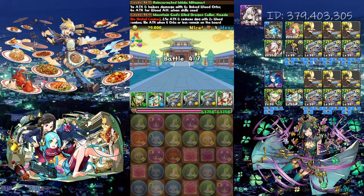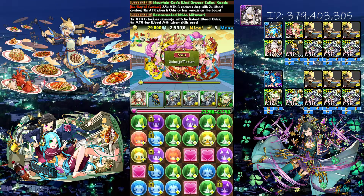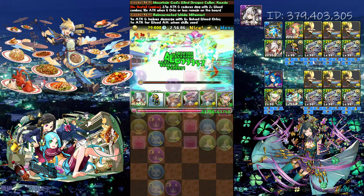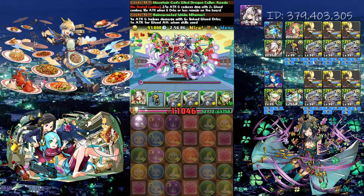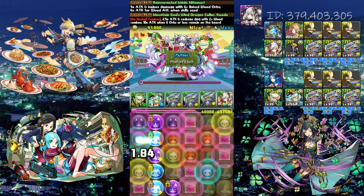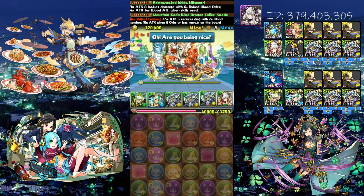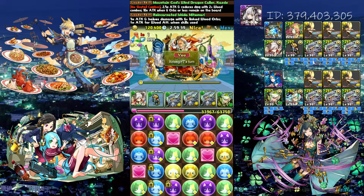Basically have two combos. Here is where it's really important to have the god killers on Deas because the 75% shield won't kill if you don't have it. Just swipe. Pop Deas and swipe, pop Deas and swipe.